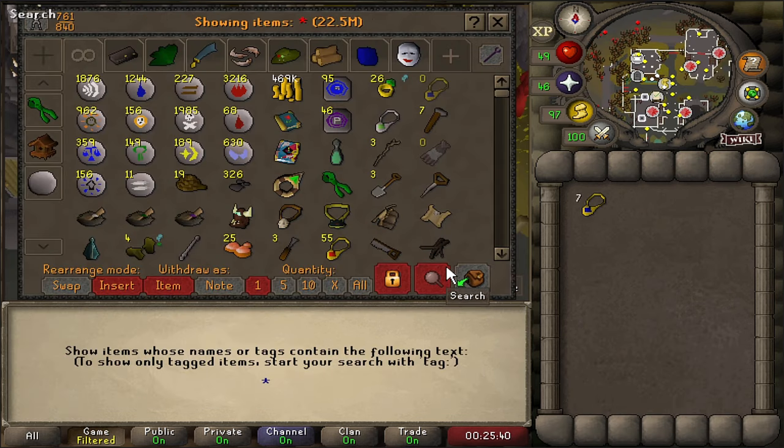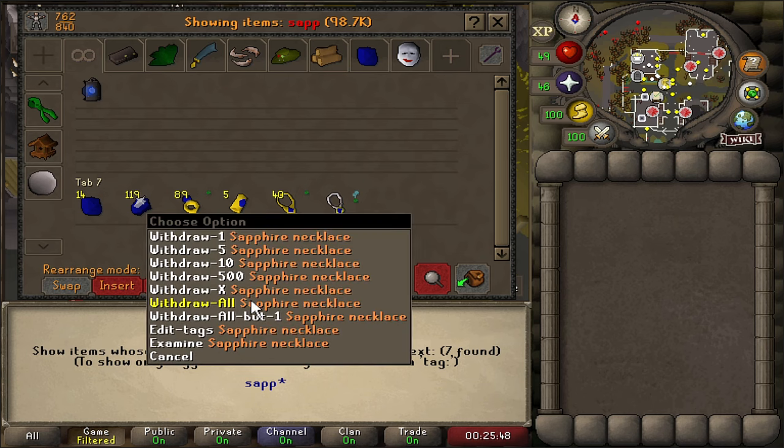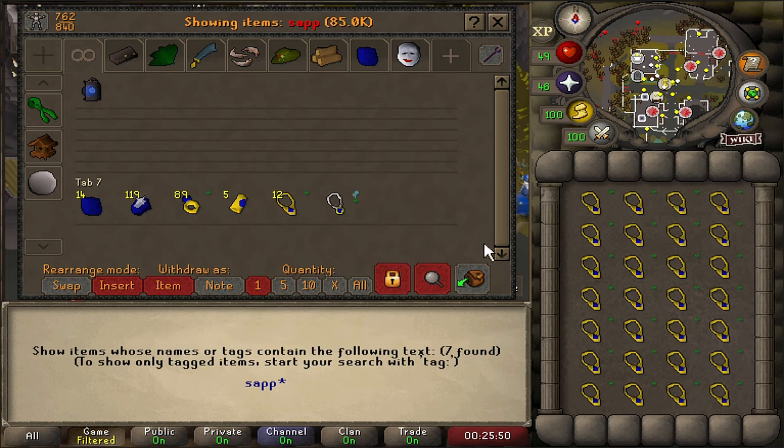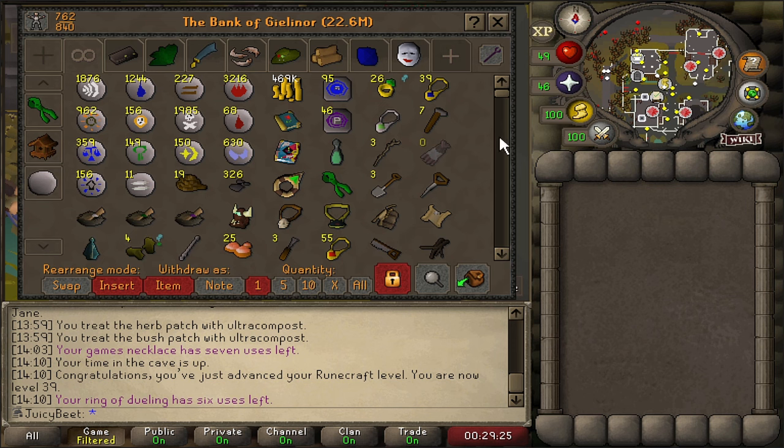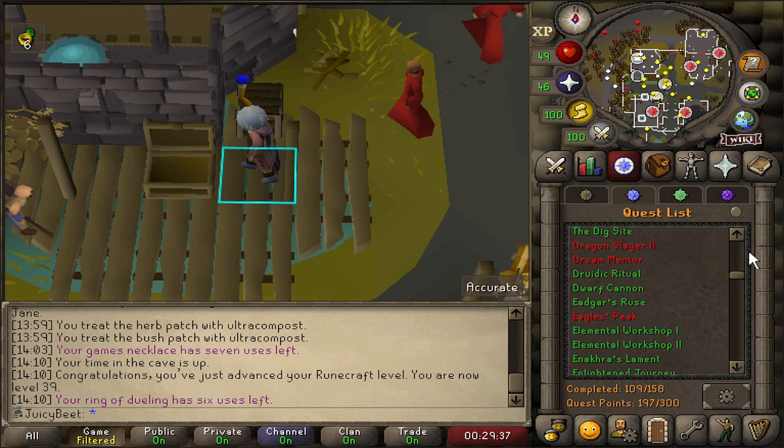Just before we get back to progressing a few other things, I noticed when I went to Tears of Guthix that we're pretty much out of games necklaces. Luckily, we got plenty of sapphire jewelry from Tempoross, so I'm just going to quickly enchant a few more of these and restock our teleports. The life of an early Iron Man — having to enchant all your own jewelry until we get a jewelry box in the player-owned house. That's why we play the game mode, though, for that sense of self-sufficiency and satisfaction.